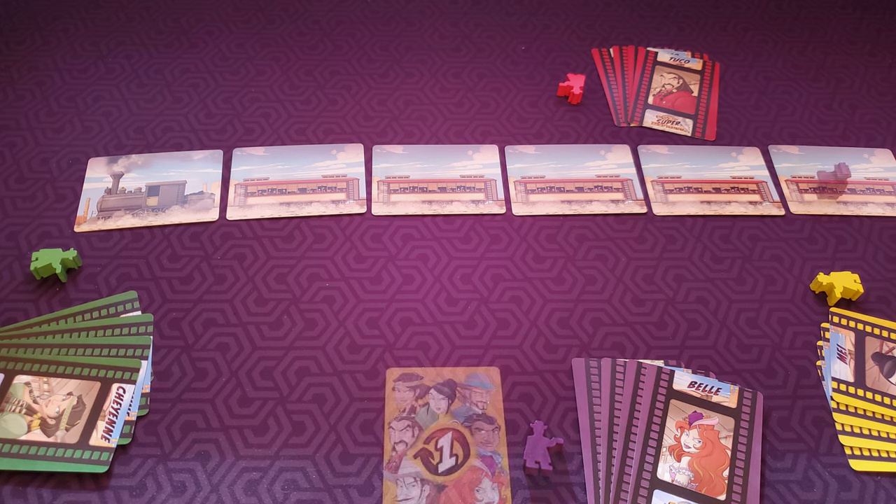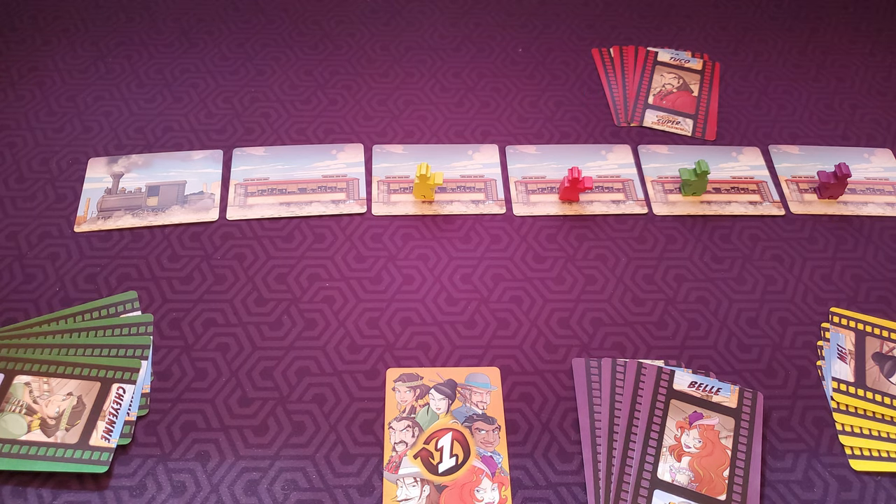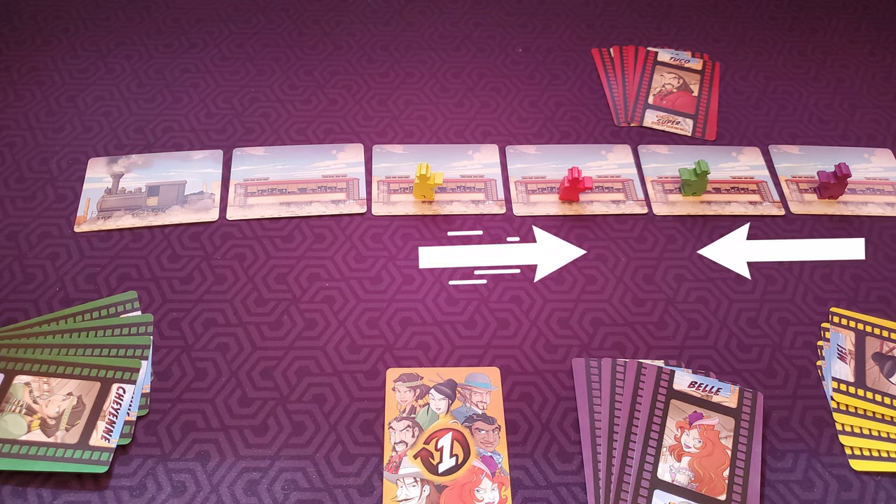Pick a first player, and that player places their bandit on the furthest train car and takes the first player card. Then going in clockwise order, players will put their bandit on the next open train car. Half of the bandits, rounded up, located in the rear-most cars, face towards the locomotive, while all other bandits will face the caboose.